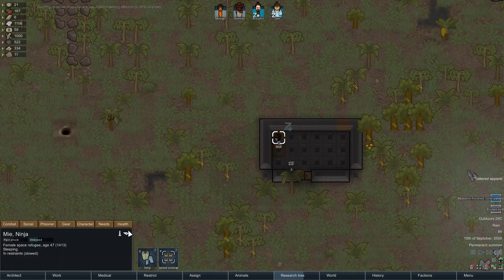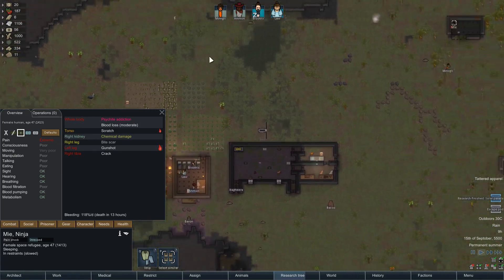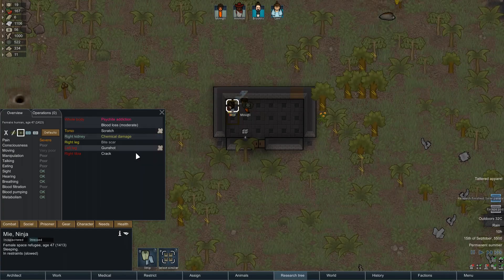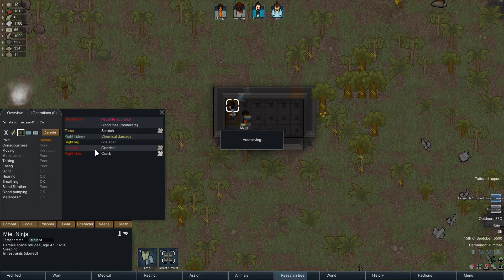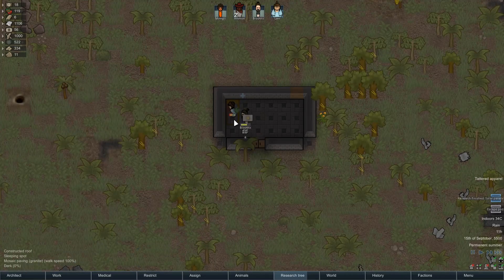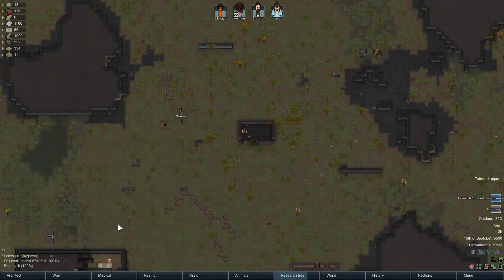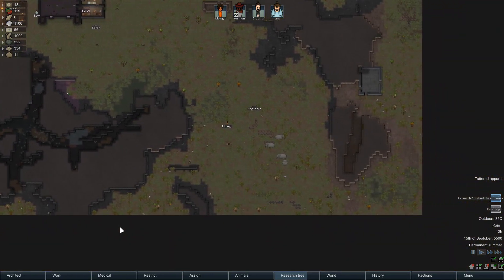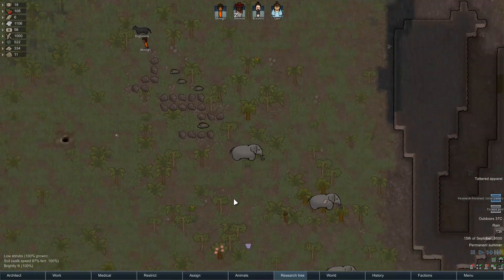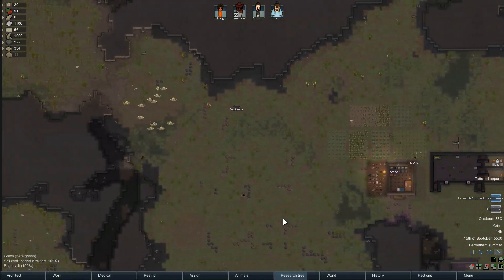There's some Sir Yayo on Me Me - she'll probably get an infection. Mogli is healing her - got a cracked right tibia, gunshot to the left leg, bite scar on the right leg and a scratch on the torso. Making her feel at home as a prisoner. We'll chat and recruit - only 59 percent difficulty so shouldn't take too long. Need to be careful the elephants don't go mental though. 8.7 percent taming chance for an elephant - not bad. Elephants can be trained in hauling too.